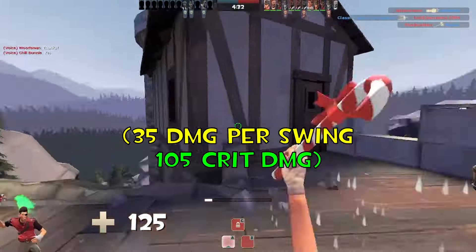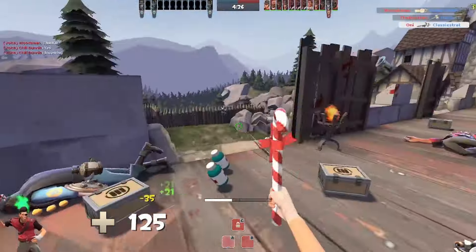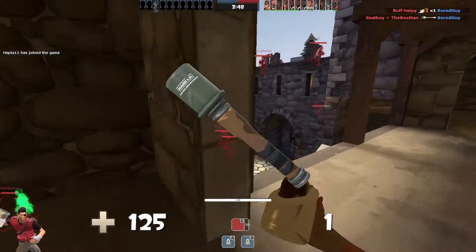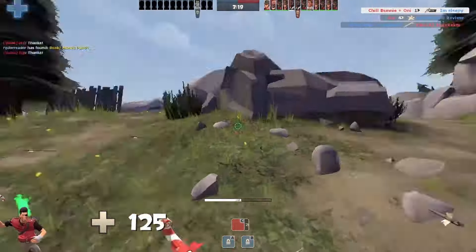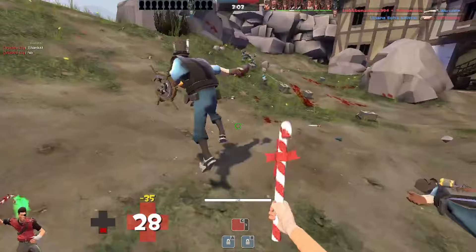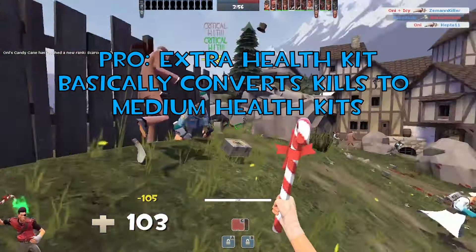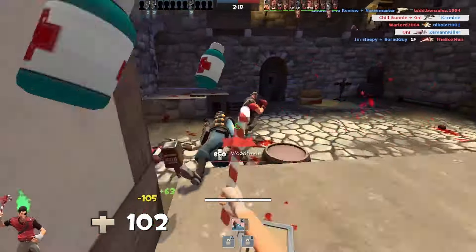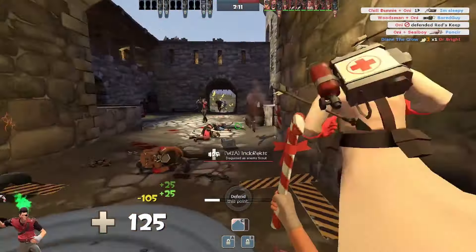Identical to stock in terms of damage, the Candy Cane's only downside is 25% more explosive vulnerability in exchange for dropping a health kit on kill. The explosive vulnerability barely comes into play in medieval mode, since the only explosive you'll encounter is the Demoman's Ullapool Caber. The main draw of this weapon is the second health pack dropped on kill — in medieval mode, every player that dies drops a small health kit, but with the Candy Cane equipped, every kill the Scout gets drops two small health kits. This could be a double-edged sword, since the enemy team could also take advantage of the extra health. The Candy Cane and stock bat are interchangeable: if you need more health after a battle, equip the Candy Cane; if you don't want to risk the enemy using your health packs, use stock. Overall, a solid weapon in A tier.